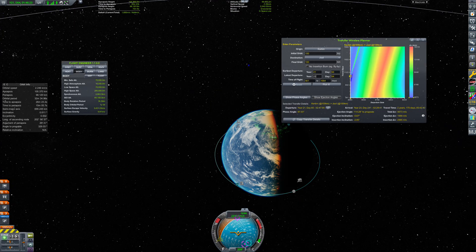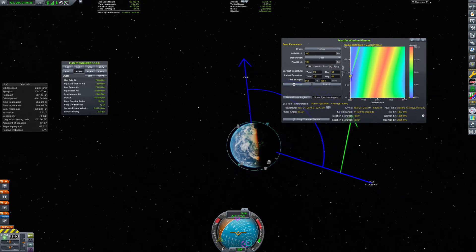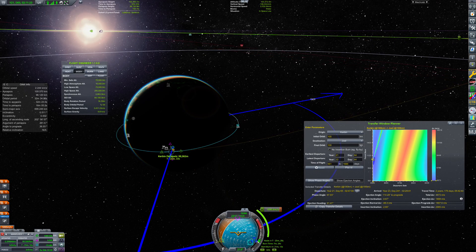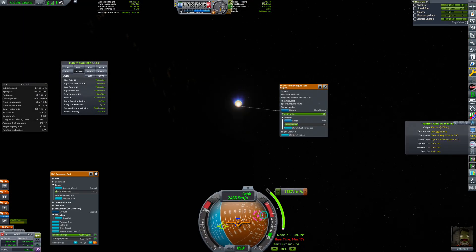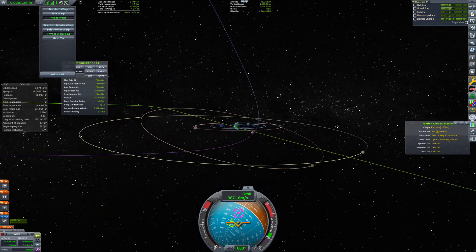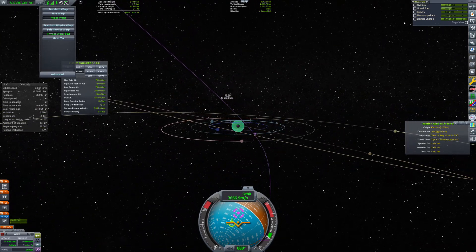With the help of the transfer window planner mod, we can look at the optimal departure time and phase angle of ejection when leaving Kerbin. I highly recommend this mod if you often travel interplanetary. After completing the Kerbin ejection burn, it is time for the second challenge.